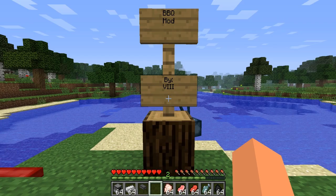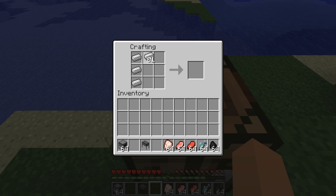Let's go over here and show you how to make this grill. It's made out of iron — basically you make some pans, get your iron pans, and put a furnace in the center. Then you have your grill, or barbecue, whatever you want to call it. I'm going to call it a grill.